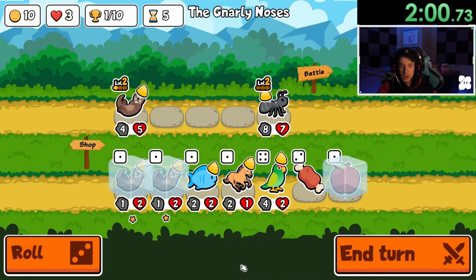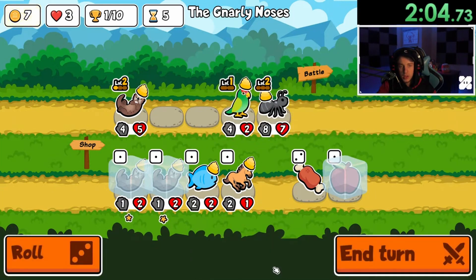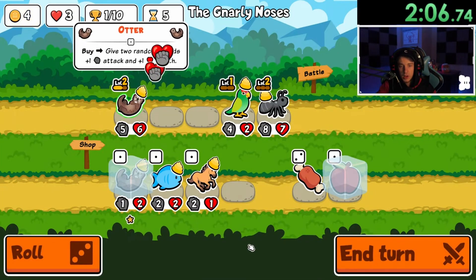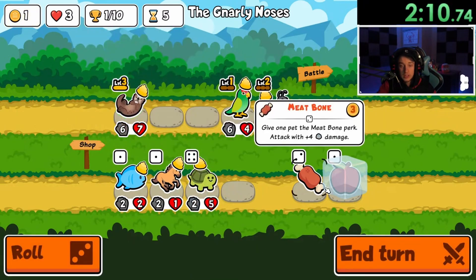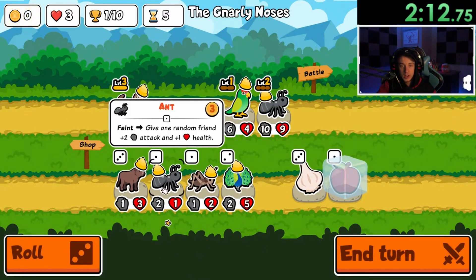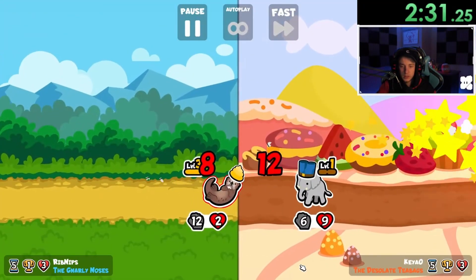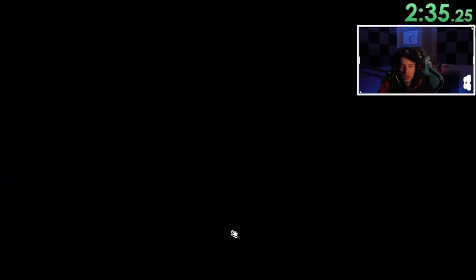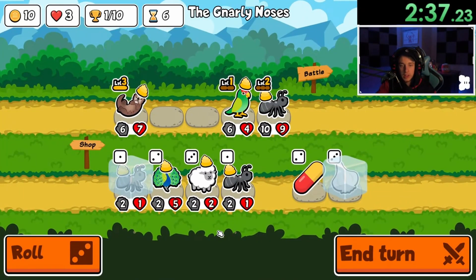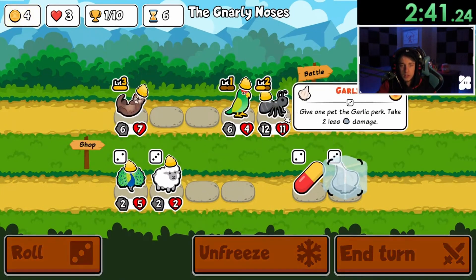Leveling up gave us a parrot — not ideal, but we're going to put it in. I'm going to level up the otter again. That gave us a turtle. Okay, not ideal. I'll take the ant. I'm going to undo this. Looks like we did draw, which is all right. Level three ant — close to a level three ant.